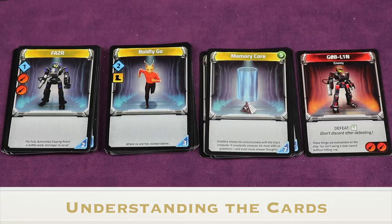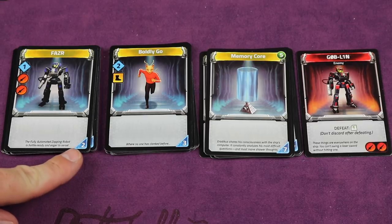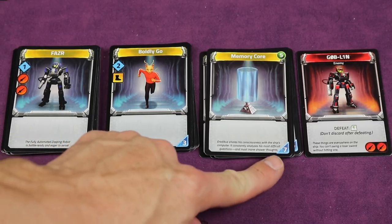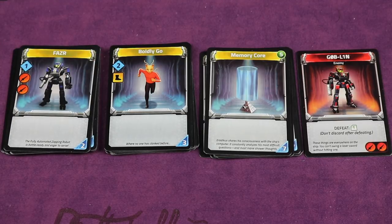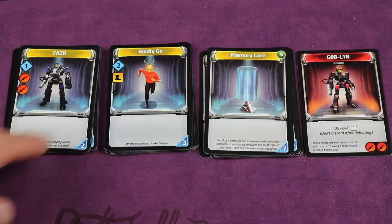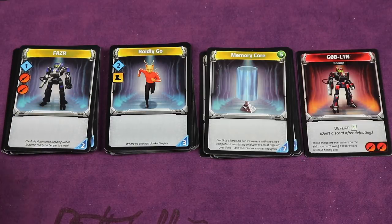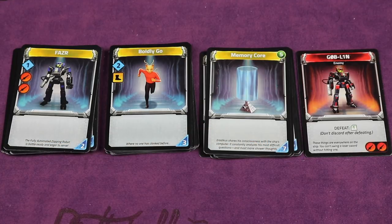The game largely revolves around cards you purchase and add to your deck. Card costs are shown in the bottom right corner. Currency comes from skill — shown as a blue diamond in the top left of a card — which you accumulate from playing cards on your turn. Cards also provide boots for movement and swords for defeating enemies.